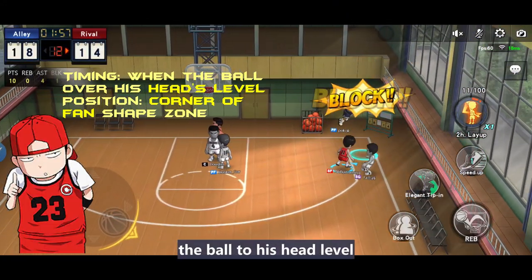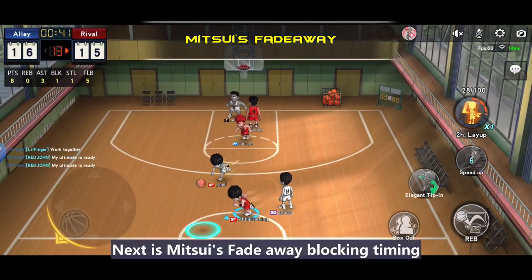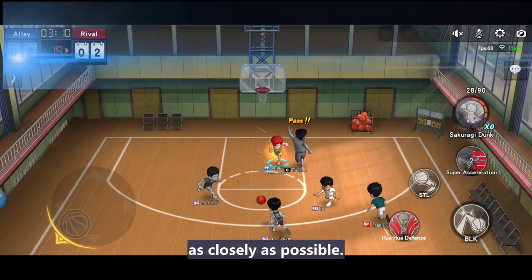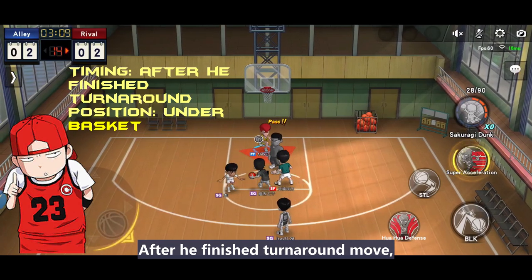Next is Mitsui's step back. The blocking timing is when he pulls the ball to his head level and we have to jump. Next is Mitsui's fade away blocking timing. We see the ball at his leg level when he is fading in the air. Positioning is to stick to his head as close as possible.